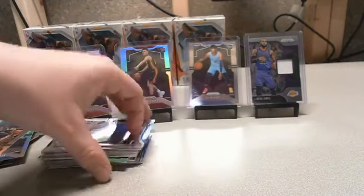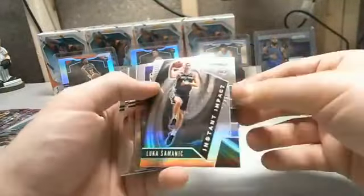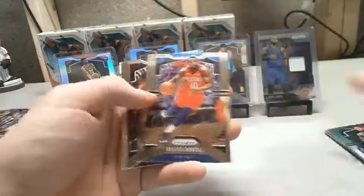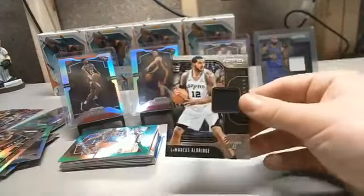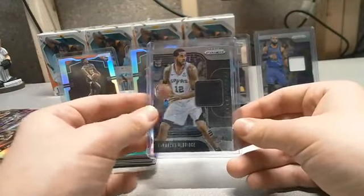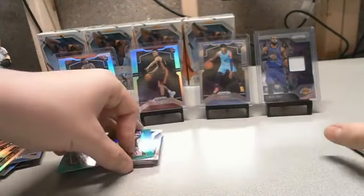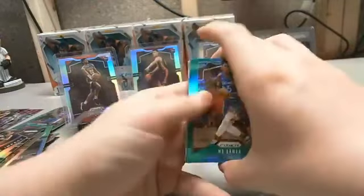Yes, you get all base cards — not just hits — for your team. Everything will be organized and shipped out by Wednesday at the latest for this break and the next. Box twelve: Isaiah Roby rookie, LeBron Lakers, Hornets base, Julius Randle relic, LaMarcus Aldridge with the Spurs.